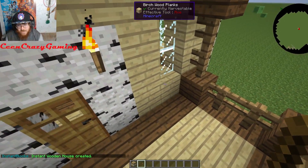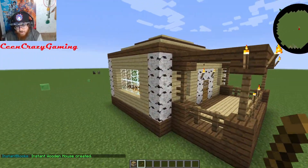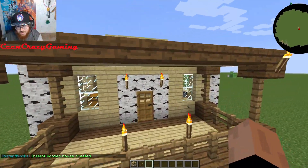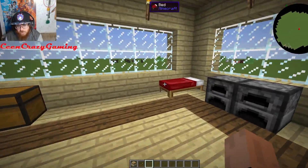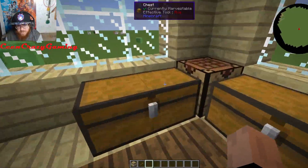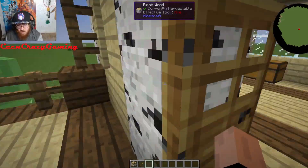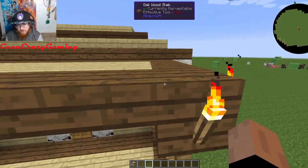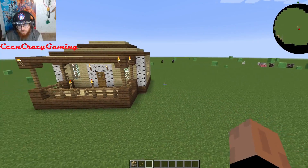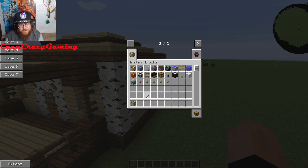Once you do that, you will have your own Instant House created. You got your own little house right here, with your own furniture, your own furnaces, your own chest — there's nothing in there obviously. But it's a pretty good start if you're going to start off in a flat world or just wanting to put a house down somewhere, as long as you got the resources.